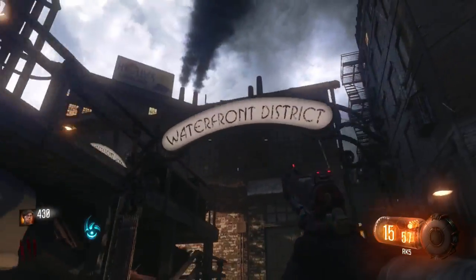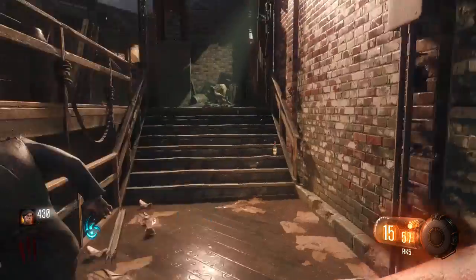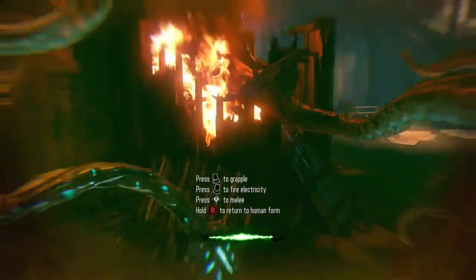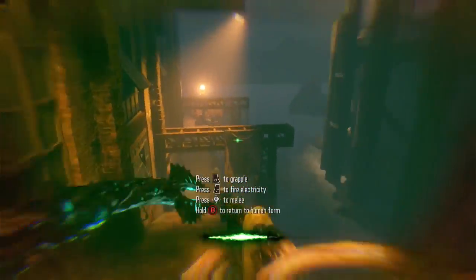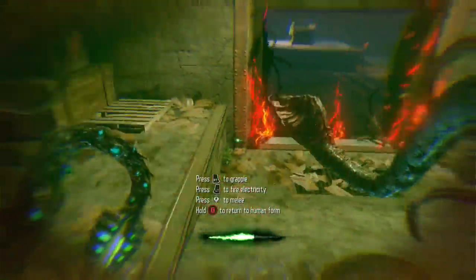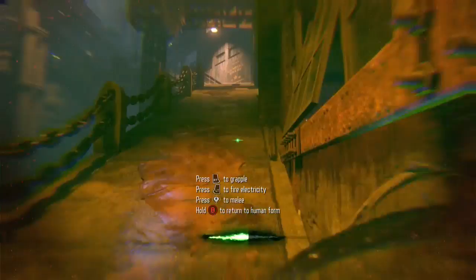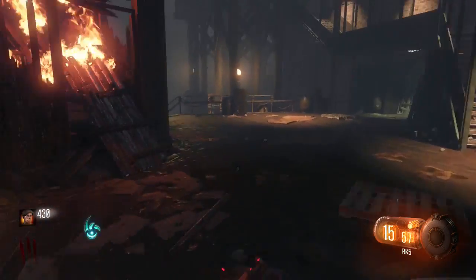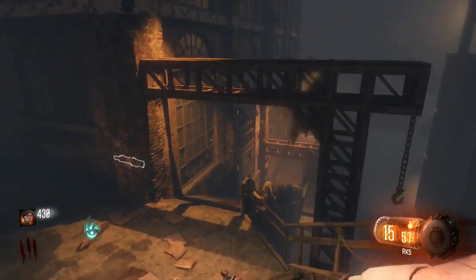Yo, what's going on guys, Chewie here. Today I have a brand new video for you — this is how to get your screen to turn black and white during Shadows of Evil, Black Ops 3 Zombies. This is actually a little Easter egg that has been found by, I think, Glitch Queen — I'm not so sure if she was the one that found it or not, but I'm pretty sure she did.